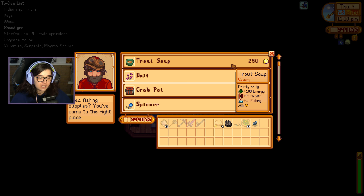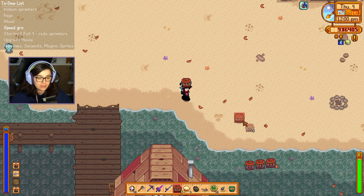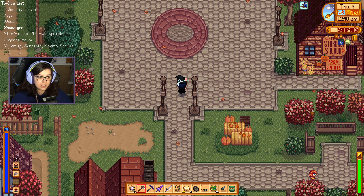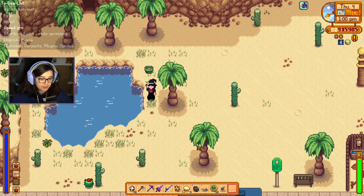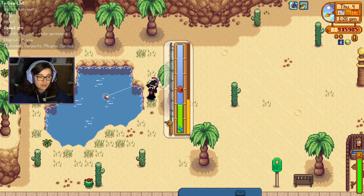Hi Willy! Can I please take one trout soup, and then I'll take another five crab pots please. This should speed things up a little bit at least. I think the rest of this day might be a good one to go and catch the desert fish — we'll even take the bus and give Pam something to do. I'm actually going to eat my trout soup for this because I do suck at fishing and I know the scorpion carp can be kind of annoying. Any good quality sandfish I'm going to keep to give to Penny as a gift.